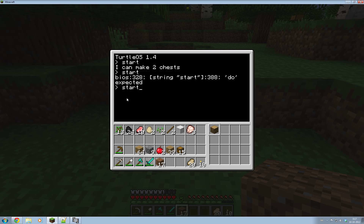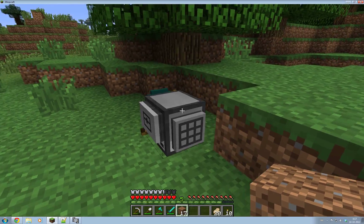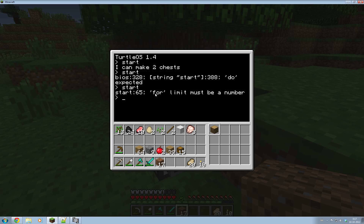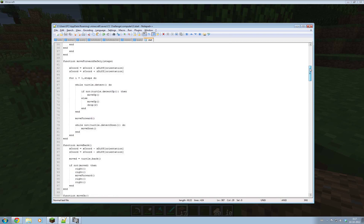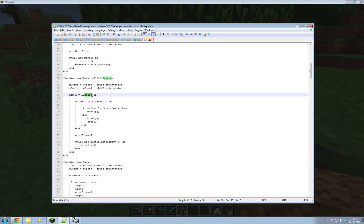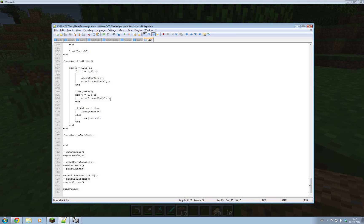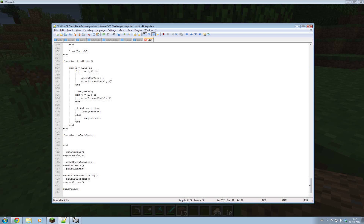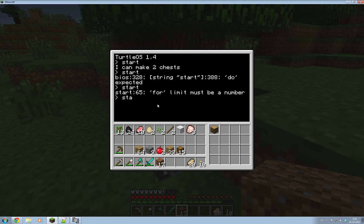Nice that I can edit it there and start the program immediately. There it goes. 'For limit must be a number' - in the move forward safely function I made it so you can also put in how many steps you want to go, because I was thinking of doing it fifteen times. But because I also have to check for trees after every move I ended up just putting one. I don't know how handy it's going to be to put a number in there, but it might come in handy. For now I'm just going to fill in one every time.